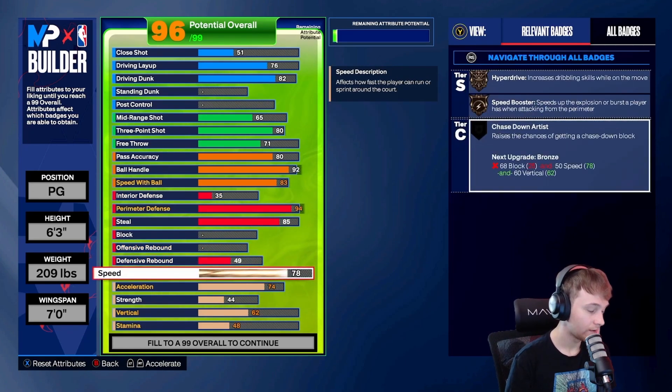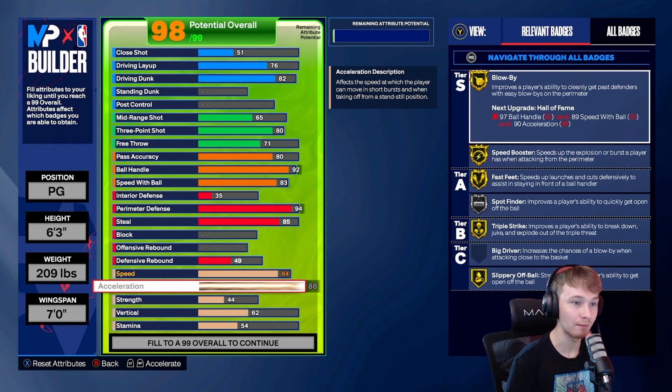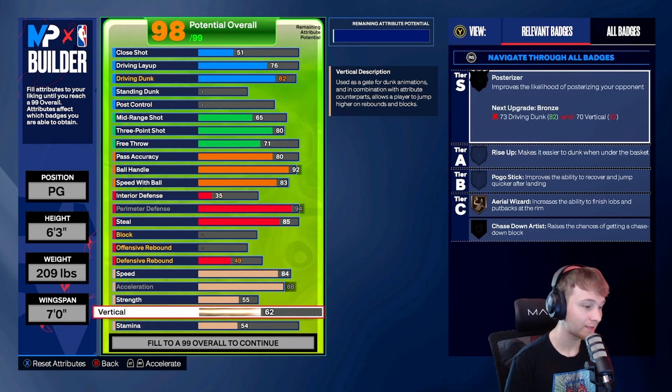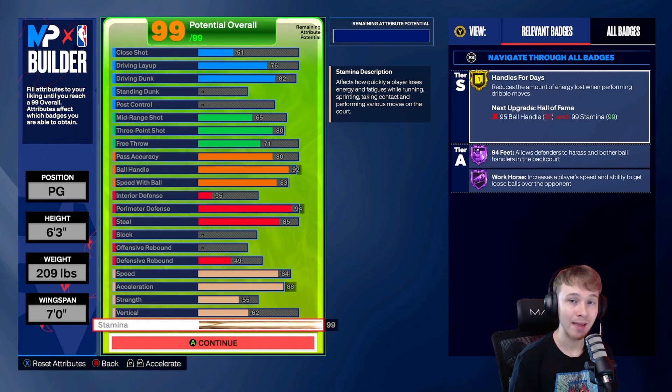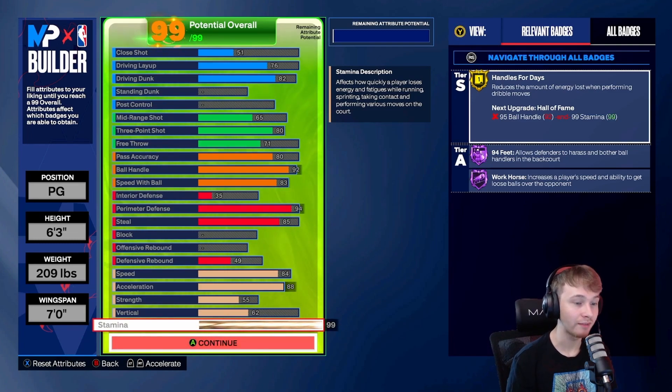Offensive rebound we didn't touch; defensive rebound is left at 49. For speed, we put this to an 84. Acceleration is definitely more important on a point guard build — we maxed this out at an 88, and you'll see all the gold badges pop up: gold blow by, gold speed booster, gold fast feet. For strength, you don't want to leave this out even on a point guard build because strength is tied to clamps — we have it at a 55, so we're going to get gold clamps. Vertical is left at a 62, tied to the 82 driving dunk. We maxed out stamina at 99; putting it to a 99 instead of 96 or 97 gets us two extra hall of fame badges in the defensive category — hall of fame 94 feet and hall of fame workhorse.